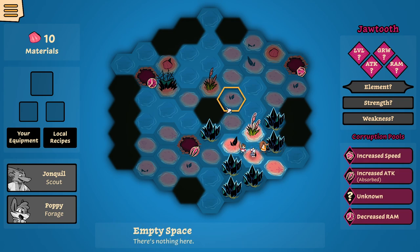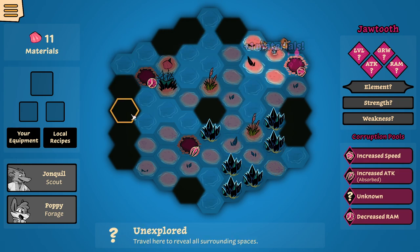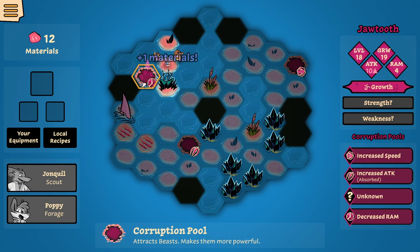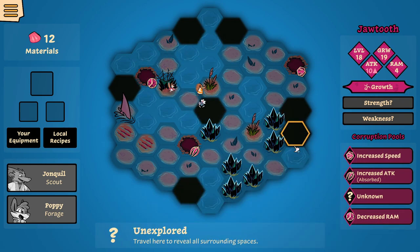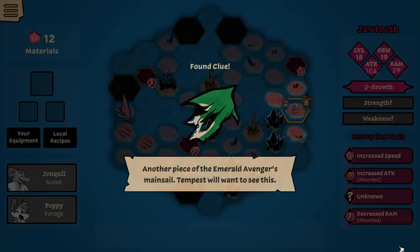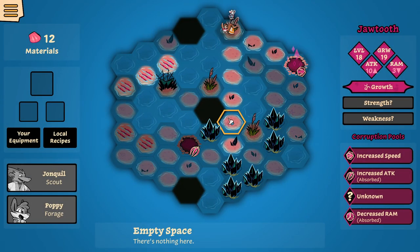It didn't go here. Let's pick this up. I still have to find the quest, by the way. Found the beast — avoid, obviously. I can't get into a fight as long as I haven't. It's going for the decreased ROM. Well, I can't do anything about that. I am in the correct place. Let's get the sail. Nice — it's a growth one, 12. Let's continue exploring.